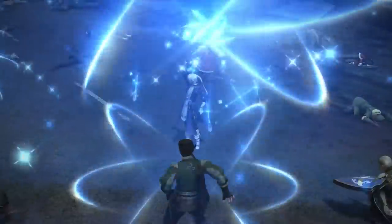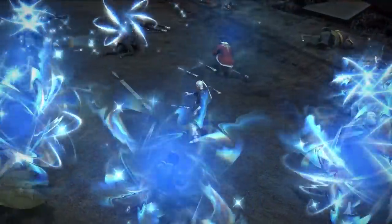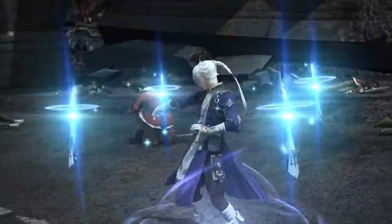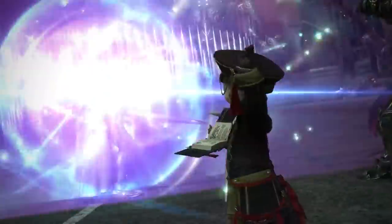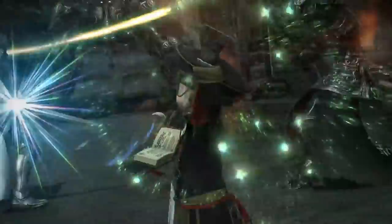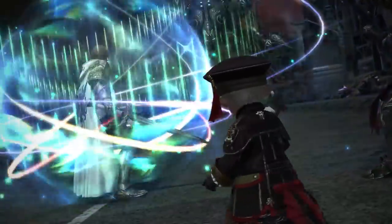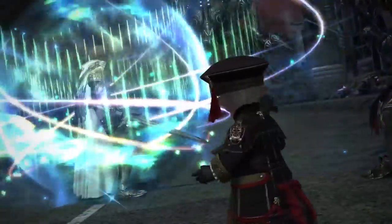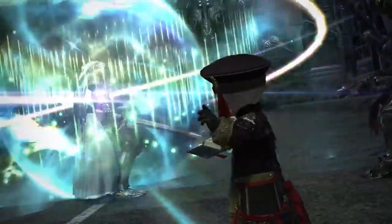At 3 minutes and 27 seconds in we can see a cast time on a Sage AOE heal. At 3 minutes 53 seconds in we can see a Scholar instant cast ability that holds up a page and then applies some sort of single target buff - unknown exact effect. The visual is slightly reminiscent of Fey Haste buffs from Heavensward days, but it doesn't really make sense in this context.